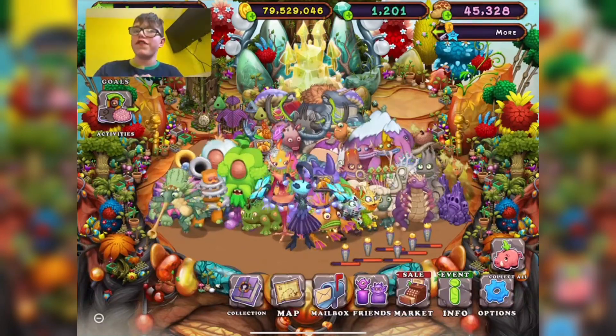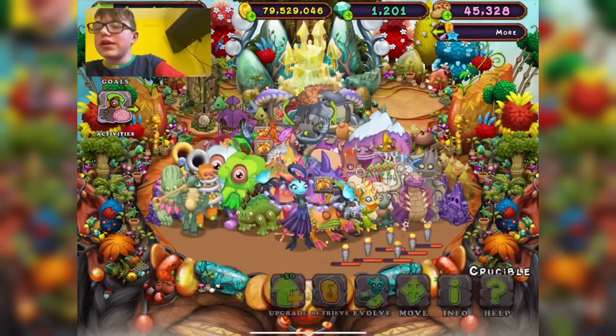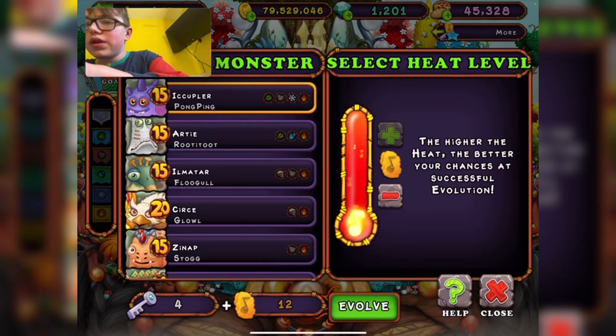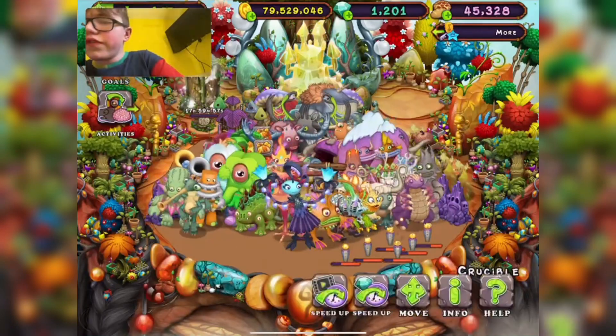First things first, we've got to evolve rare Pumping. I'm going to attempt the Heat for this one — Pumping, Plant, Earth, Cold, Fire — and let's go. Not first try, but that's okay.